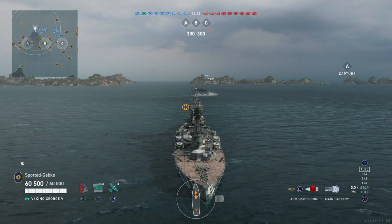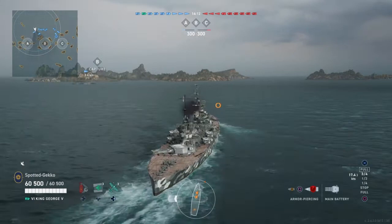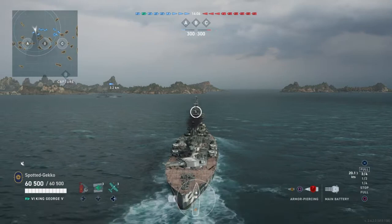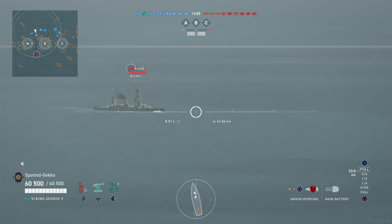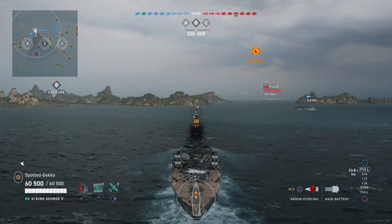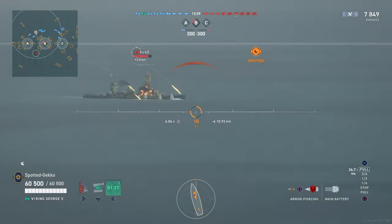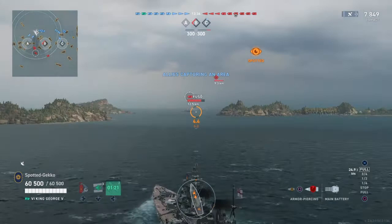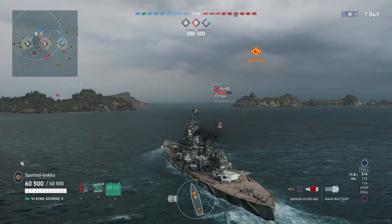Destroyers are your nemesis in a battleship — they can sink you so easily. HE-spamming cruisers are becoming a real pain too, but that's a different topic. I don't normally play standard tech tree ships much anymore, but I forgot how fun the King George is. I did a lot of trial and error when the game first launched with the British line. Right off the bat I'm moving toward an island — there's a Fuso nearby and we're angled nicely against it. There's also HE fire coming in from a Helena light cruiser in the center.